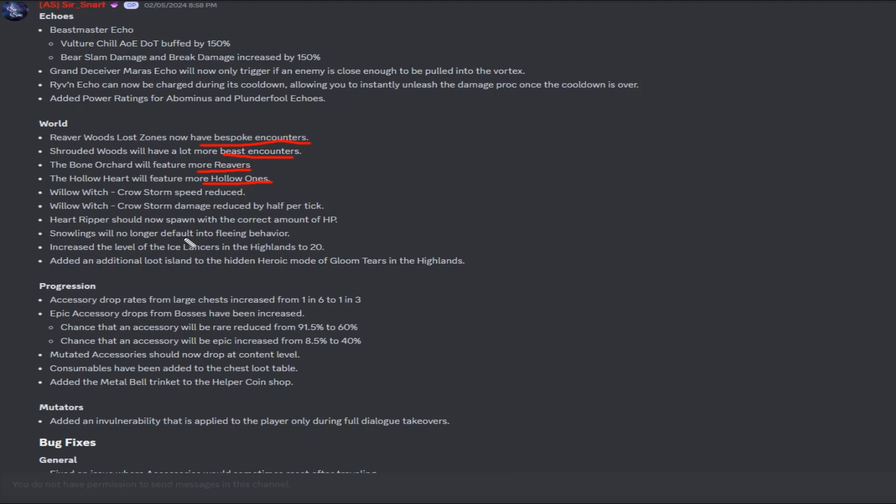Heart Ripper should now spawn with the correct amount of HP. Snowlings will no longer trigger fleeing behavior, which has been an issue for a while. Ice launches in the Highlands have been increased to level 20, and they've added an additional loot island to the hidden heroic mode of Gloom Tears in the Highlands.